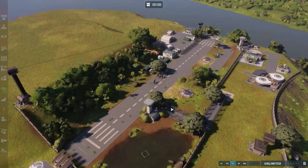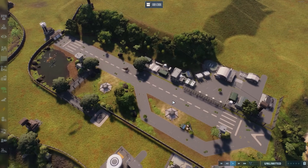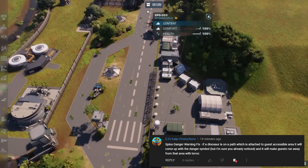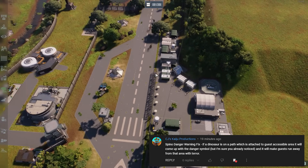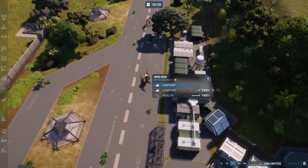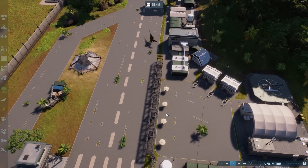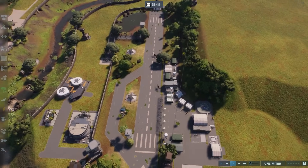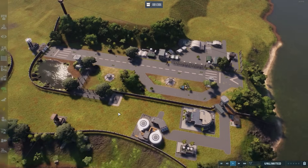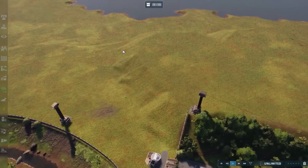She does not look very happy at her airport, probably because her flight has been delayed forever. Someone also commented that the reason we are getting the Spinosaurus threat notification is because these two paths were connected, and whenever a dinosaur is standing on a path connected to path that guests can use, you're going to get that notification even though they can't get out. So I fixed it and got rid of the notification.